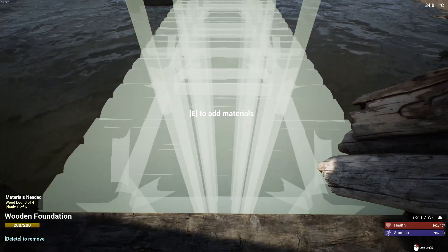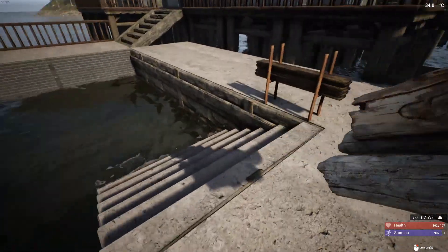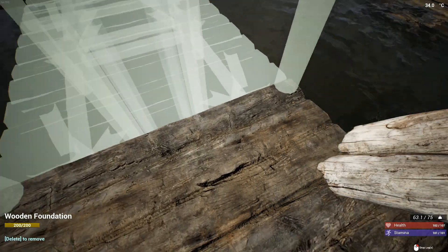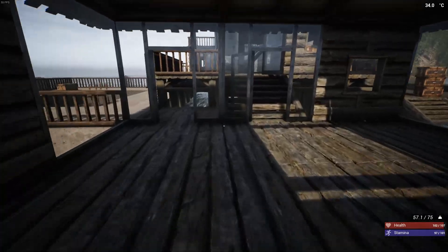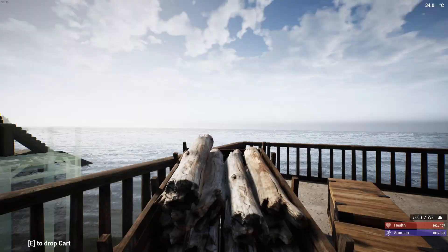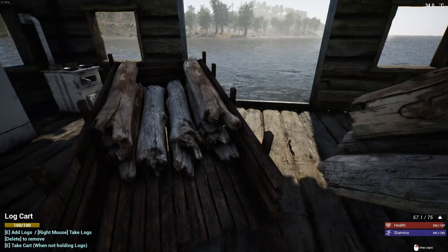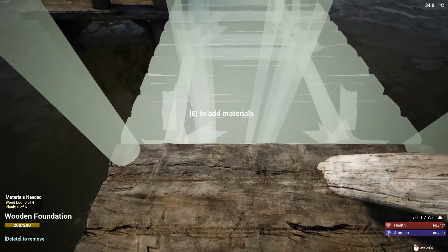There we go — that should give us our dock. That should be just fine for right now. Let me fill these in and see what the final product looks like. I'll put a door here. Hopefully the pillars across from each other are equal. There's a placeholder for the door — that looks okay, that's fine.